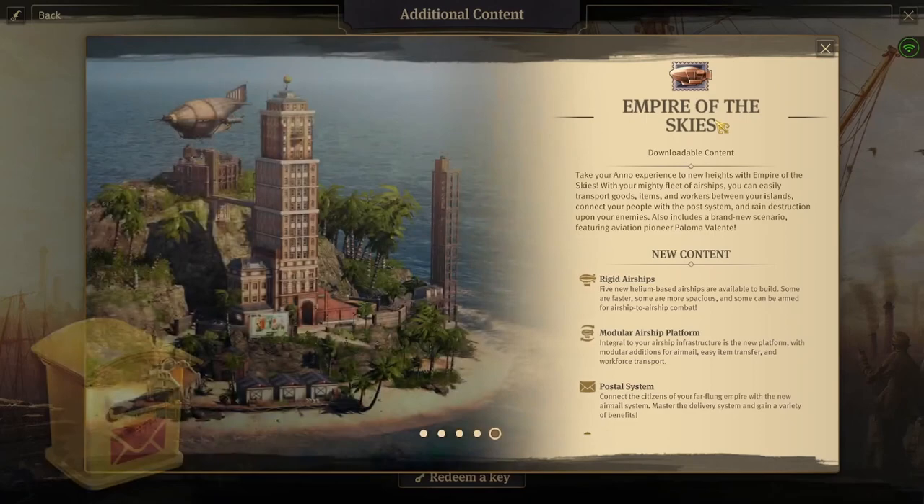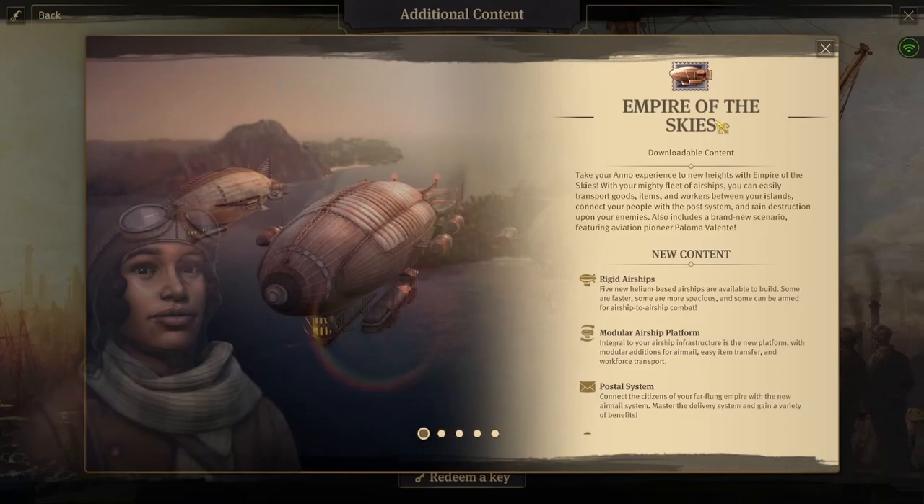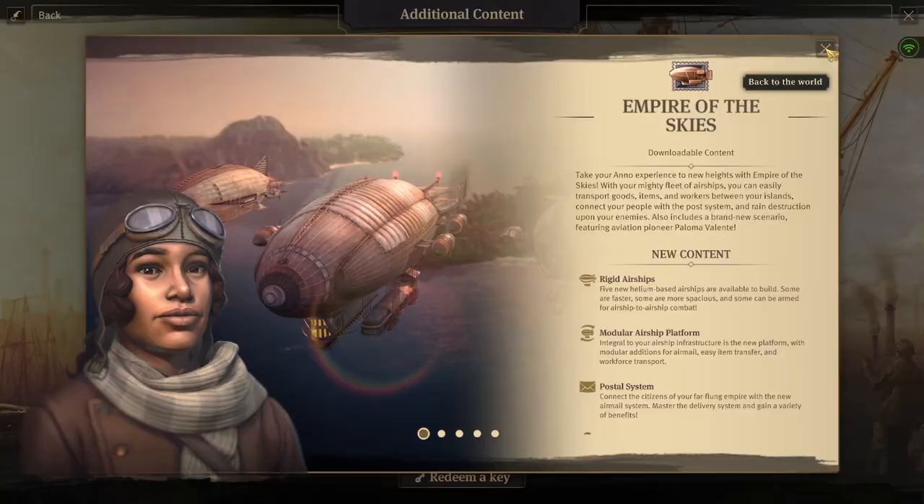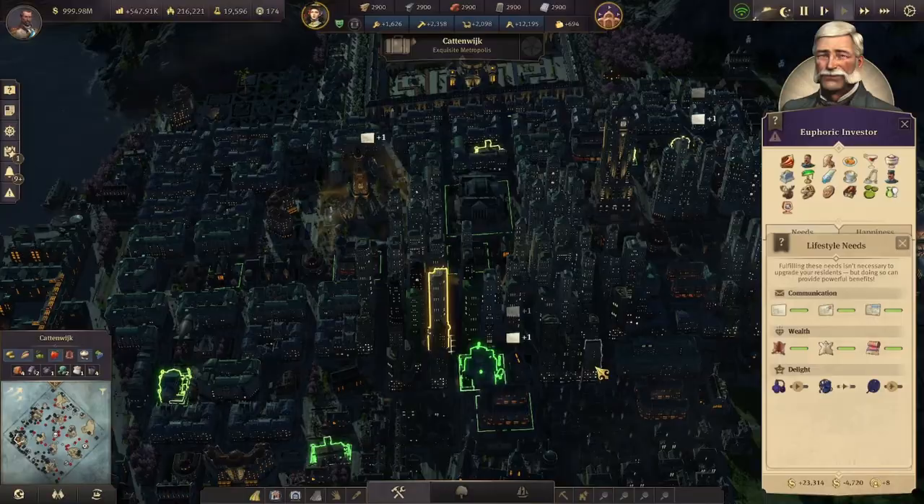I used to rush the Arctic all the time because I wanted to have airships faster than the AI would. But now you don't even need to go to the Arctic anymore, because you can make airships much easier in the new world. This postal system is what we're going to be focusing on here in the beginning, and then we will have some discussion over the airships themselves.